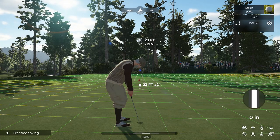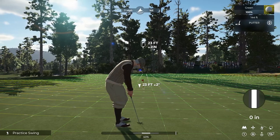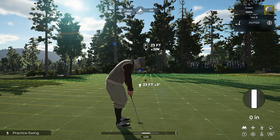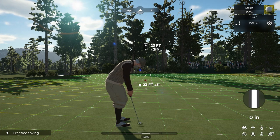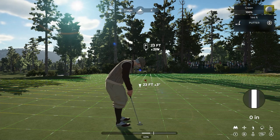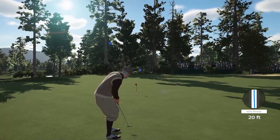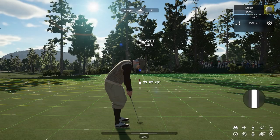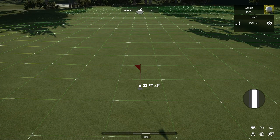The total slope count was eight, so we count eight clicks to the left to adjust for our left-to-right break — one through eight. That is eight clicks to the left. We hit the ball and we're short, breaking a little more to the right than expected. Why? Because we didn't factor in the elevation of the putt.